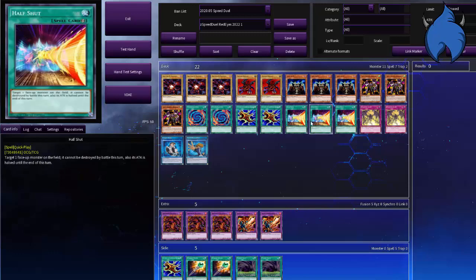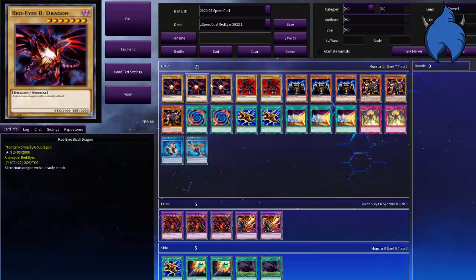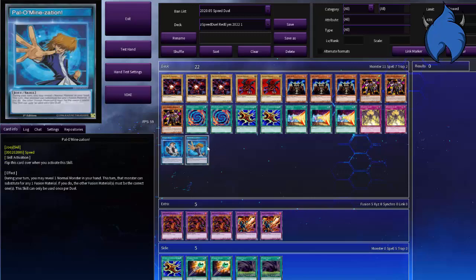Then you have Half Shot, so if you're going against Blue Eyes you can attempt to stay alive or push for damage if you need to. There's also an official ruling where you can play two skill cards.